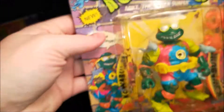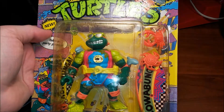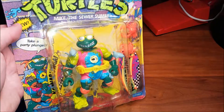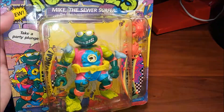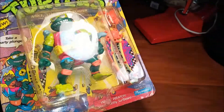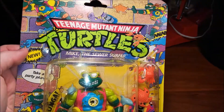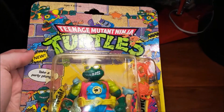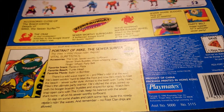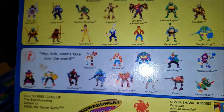One of my favorites — good memories with this one. This is one I remember taking down to the lake when I spent time with my grandparents. Grandma would watch Golden Girls and I'd sit on the floor playing with Sewer Surfing Mike. Really like this figure a lot — his cool surfboard. This figure probably has the most wear and tear because I really played a lot with this one. He was released in 1990.